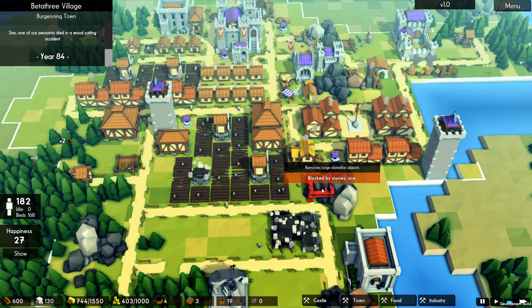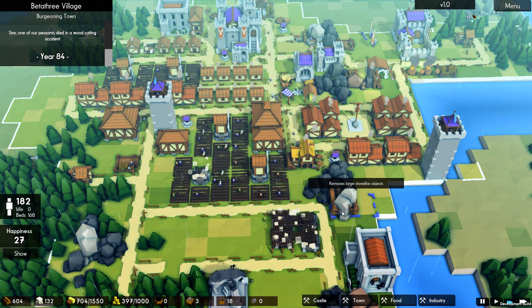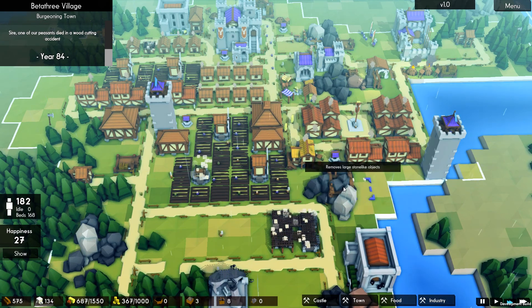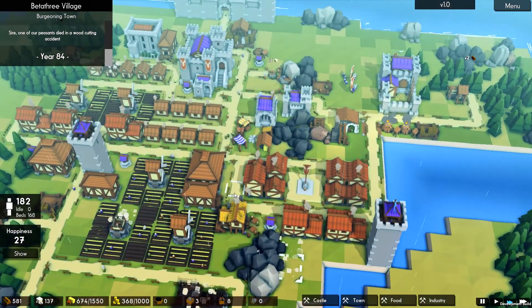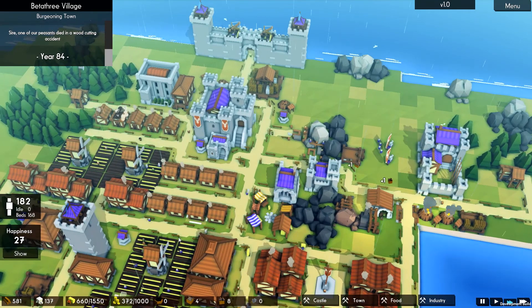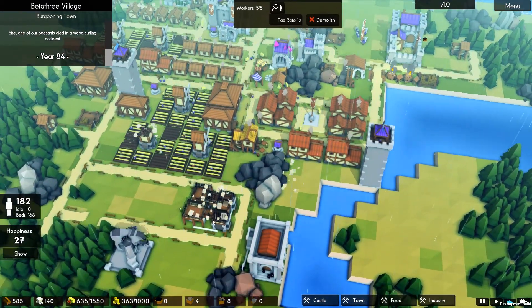Blocked by stones, sire. We don't want to remove this one - this is the one we want to use, but I don't know if we'll be able to get rid of that. But let's go for it. Food - not too shabby, is it? I'm not too worried about that right now. We're okay for taxes I guess. Oh, minus 15. Is that because we're missing houses? It could well be.